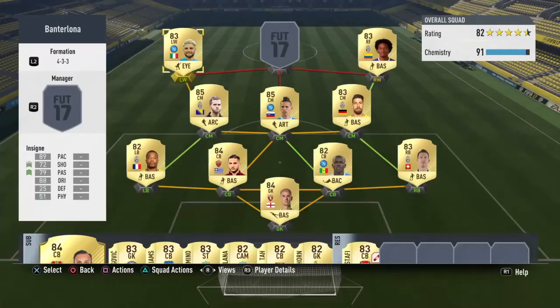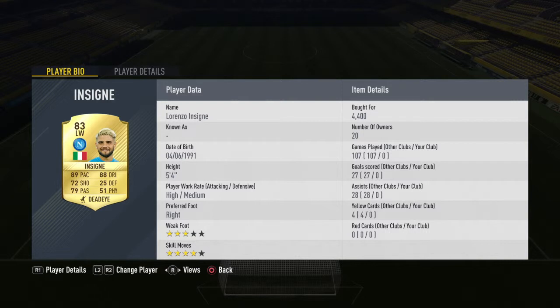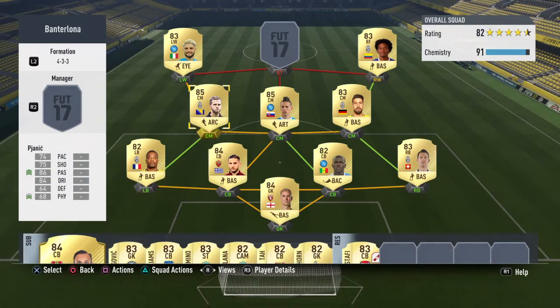With left wing we're going for Insigne. This season's been really insane — he's scored 27 goals and 28 assists with the previous team. He's played 107 games, he's got 89 pace and 88 dribbling, and again well-rounded stats.